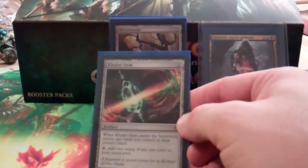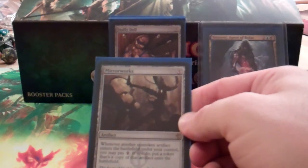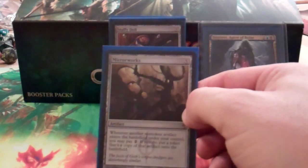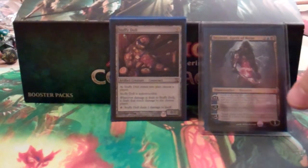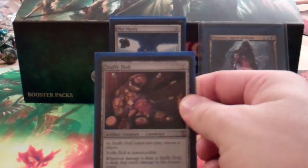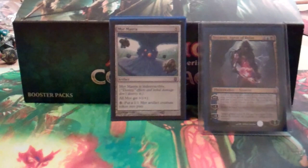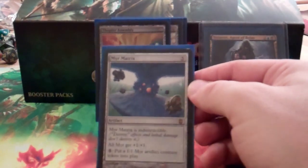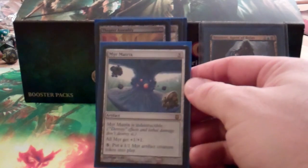Coalition Relic is another mana rock — pretty good, adds two of any color to your mana pool. Mirror Works is like the Prototype Portal, only when you pay two mana when an artifact enters the battlefield under your control, you get a copy of it, so two Sol Rings are better than one. Stuffy Doll is an indestructible artifact and it'd be great as a 5/5. Myr Matrix is another indestructible artifact that also puts out Myr tokens — if you have infinite mana you can make infinite Myr because tapping it doesn't exhaust the ability.